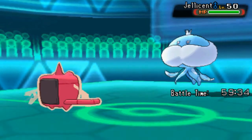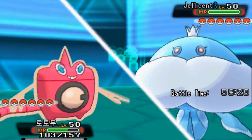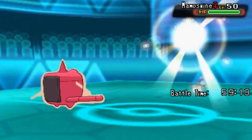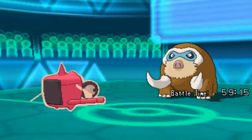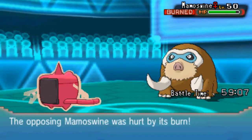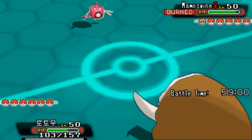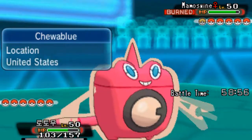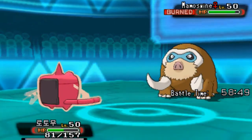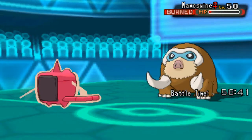He went to Jellicent — that's not good, I forgot about Jellicent. I'm gonna burn this thing just to get residual damage off. He switches to Mamoswine, so we burn it and it's gonna be crippled now. I can go for a Hydro Pump to take this Mamoswine out. My opponent goes for the Rock Slide, but that's not gonna do a lot seeing as he's burned and I'm running a physically defensive Rotom. And it does take it out.